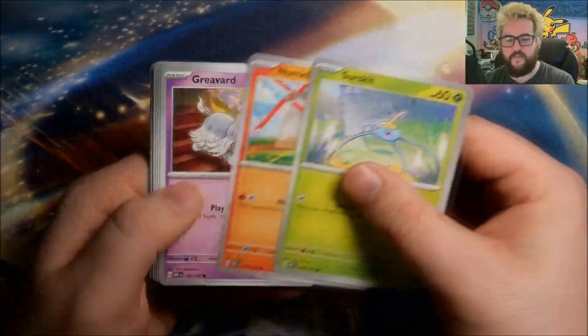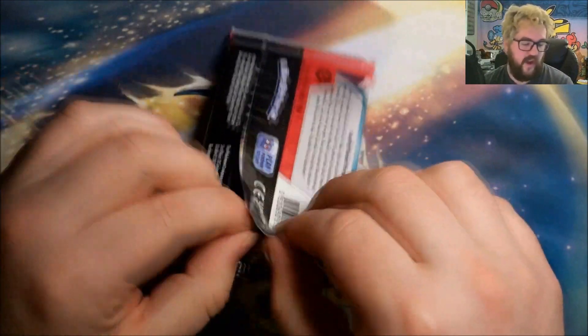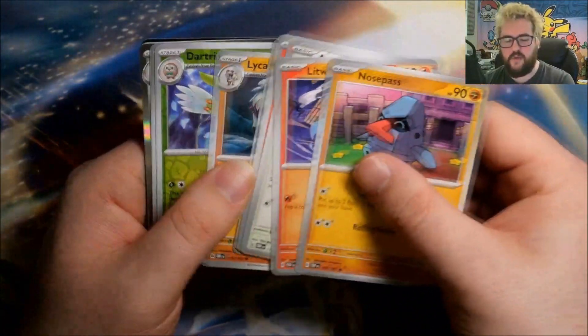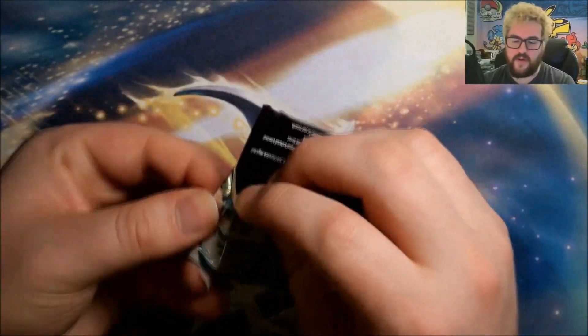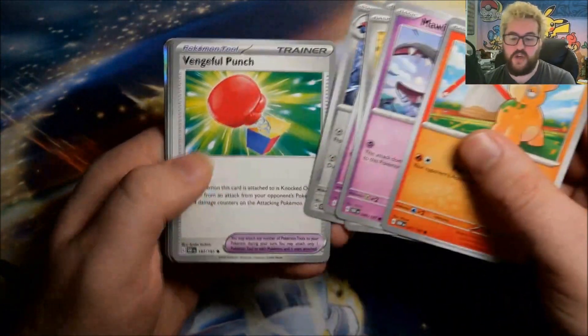Next pack: reverse Toadscool, reverse Poingard, and a foil Gimmighoul. This pack puts us halfway through the box. We've hit a gold and a full art, so we can't be too unhappy. Reverse Stantler, reverse Shuckle, and a foil Scovillain — so six hits from the first half. If that holds up in the second half and we get a special illustration rare, that would indicate we're about on par with previous sets, making the full set from a case theory plausible.